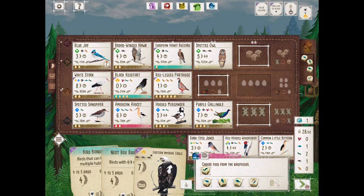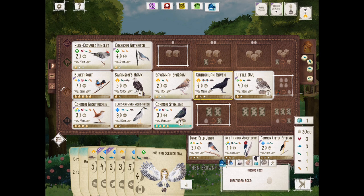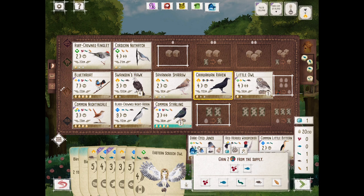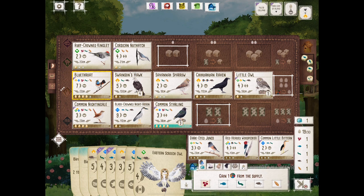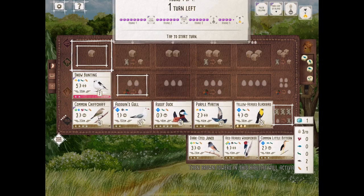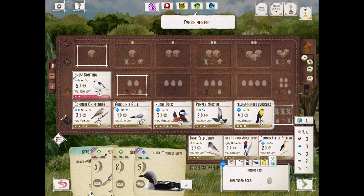The little owl strikes again. I like that we played the little owl over the peregrine falcon — it's turned into a nine-point bird. This game may be closer than I think. If you've played Wingspan, you might know who's winning, but who will be second, third, fourth, and fifth? There's only one turn left. I tried to play these as objectively as possible. I've played hundreds of Wingspan games, and there are still things to learn and mistakes are still made — and that's part of the learning. I learn more when I lose than when I win.